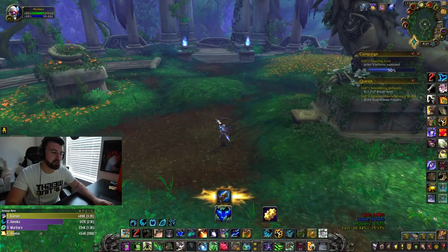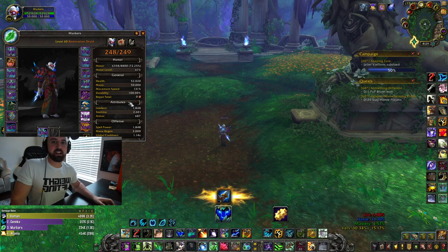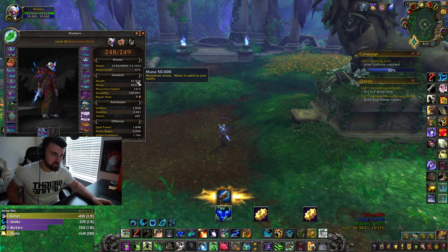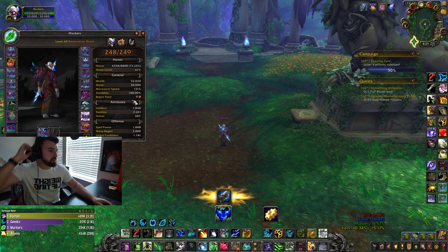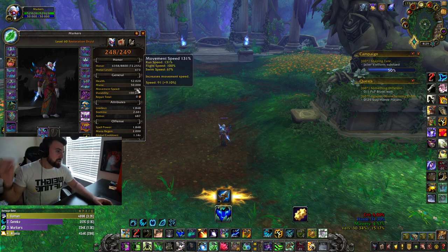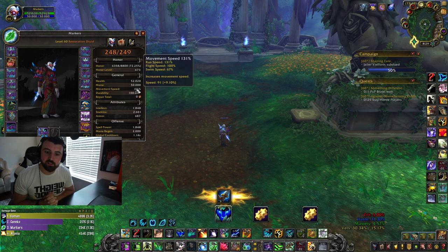Let me show you everything else I got going on. I have an addon called Deja Character Stats — D-E-J-A — if you're interested. It shows extra stuff like global cooldown, energy regen, movement speed, and whatnot. My base movement speed is 31%.